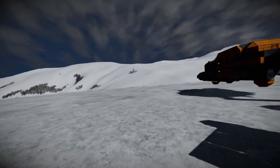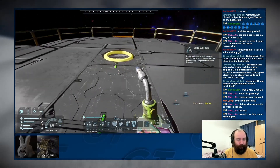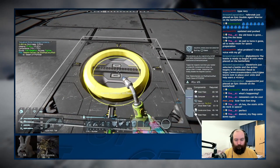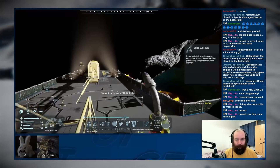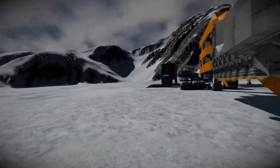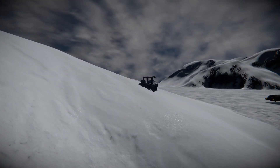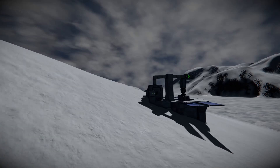Building in Space Engineers is often bottlenecked by a lack of components. I've lost track of the amount of times I've gone to an inventory, tried to pull out the parts I need and found my pockets empty. It seems like everyone has that problem because auto-crafting is something that seemingly every Space Engineers player wants to get working at some point, and I've figured out how anyone can do it.